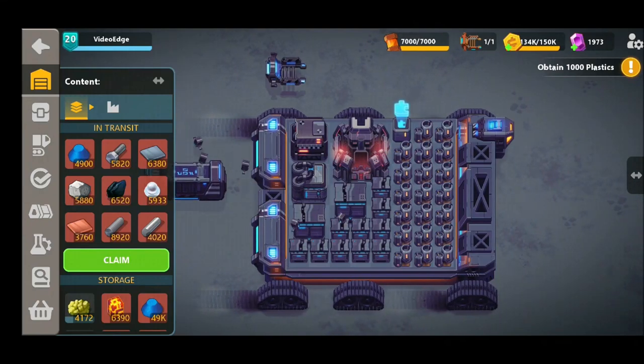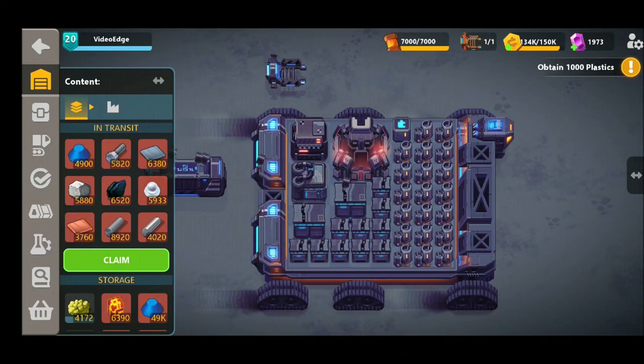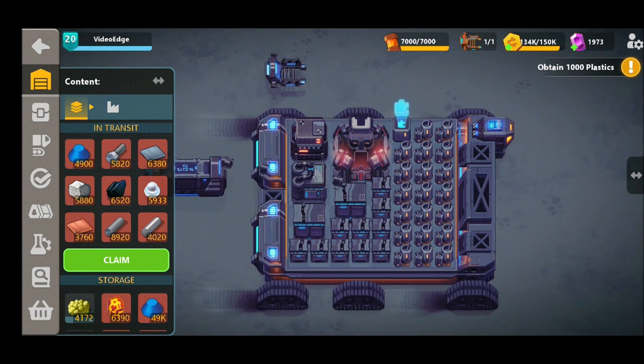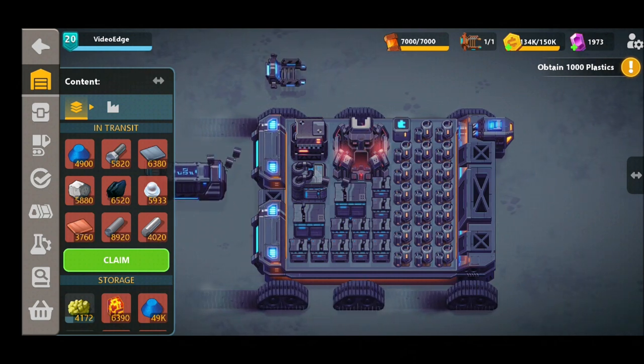Hey guys, welcome back once again to the channel. More Sandship content for you today, and today we're going to be looking at a nice efficient production for gas canisters. We're going to be producing every type of gas canister in your micro factory — it's a design we're quite proud of and we hope you're going to like it too.